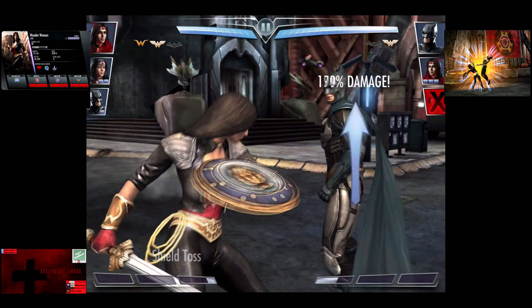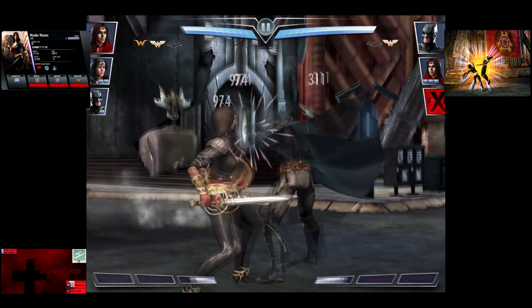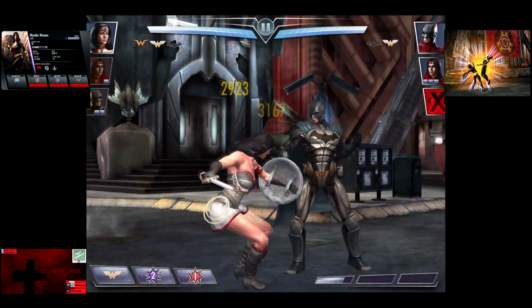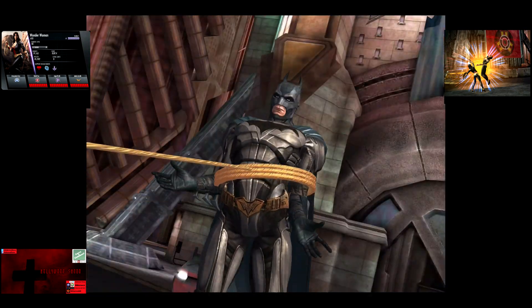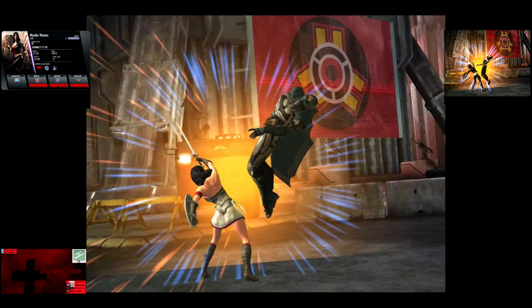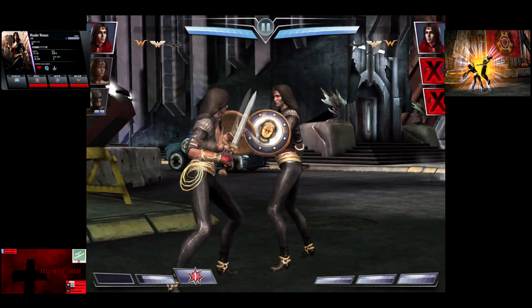Plus a Batarang for about 2,600. So we're going to get off a Shield Toss, which is blocked for about 10,000, hitting for about 20,000 unblocked. Wonder Woman's at 2.5 bars. Plus a Batarang connects, and we're going to get off the Justice Javelin. And Batman is eliminated. We're going to see if we can try to get a damage belt here — 86,887. That is just ridiculous.